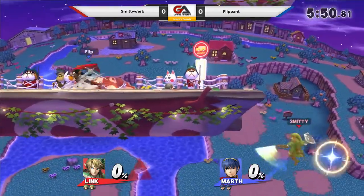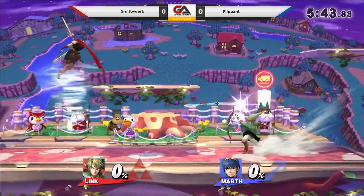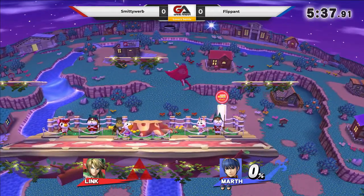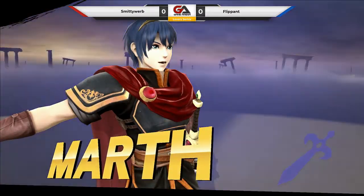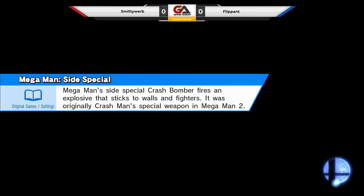Oh, it's a controller check. We are doing a controller check. Flippin' was showing me this thing where it's like a C-Stick bounce or something, where you have to have one of your triggers set to special, your C-Stick set to attack, and you dash forward and then go in the opposite direction. You should go forward, press the attack in the opposite direction, press special, and it'll do like this weird animation. Do you see when he was doing like the shield breaker and he slid back? That's what he was doing right there.